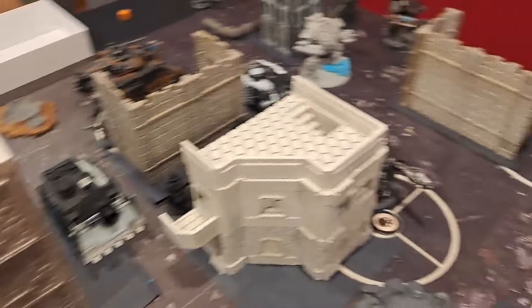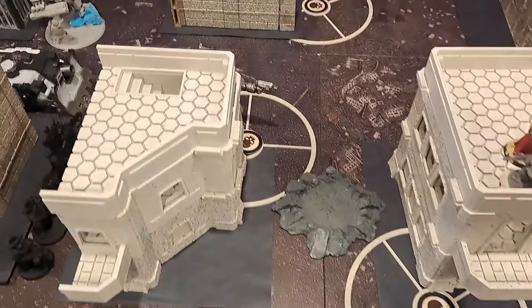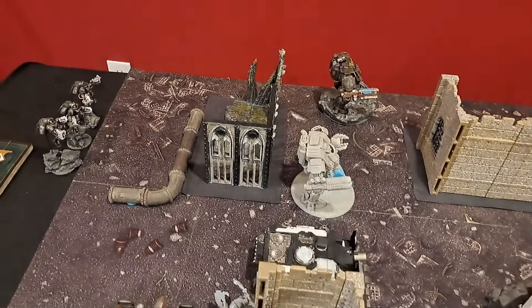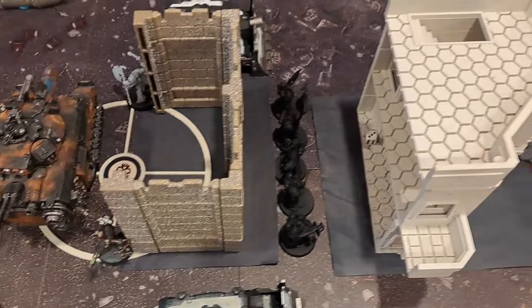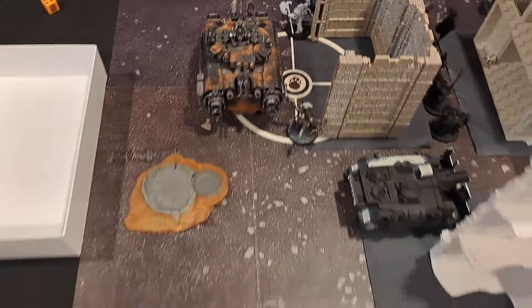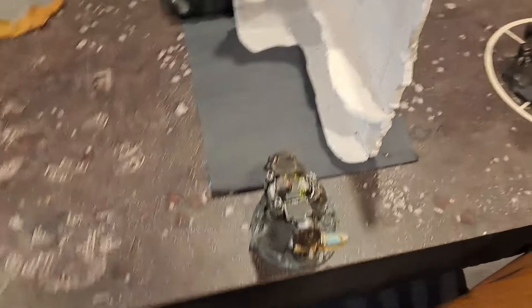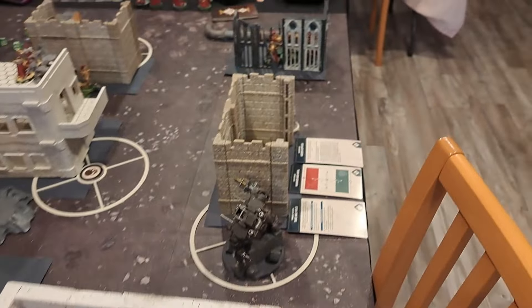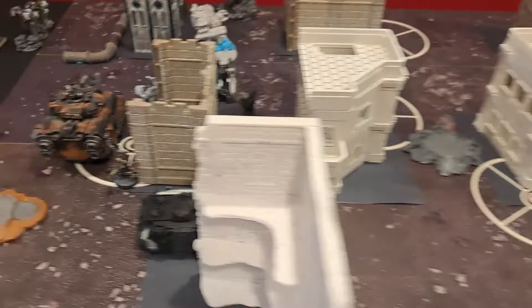For the Iron Hands deployment: he used his Infiltrate ability on his Invictors. The two Invictors are on this objective and that objective, two Redemptors on this side as well as a Vindicator, his Company of Heroes and Captain behind the middle objective hoping to pounce, the Repulsor Executioner on this objective with two Tech Marines. A Redemptor Dreadnought is sitting ready to shoot down towards my Shield Captain. His Inceptors are in Deep Strike, and his other Vindicator is sitting over there as well.